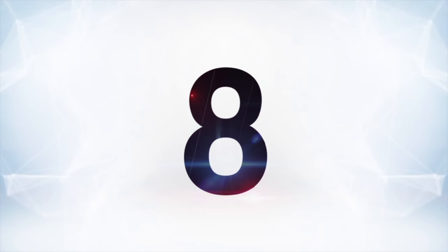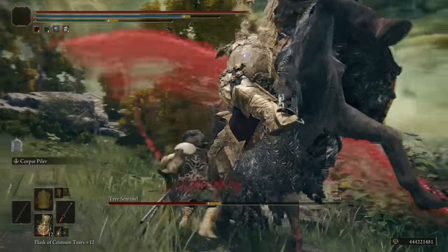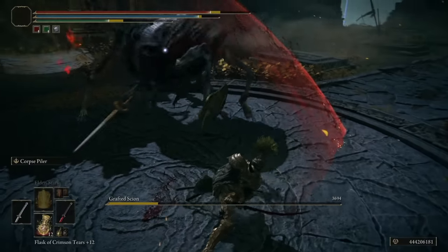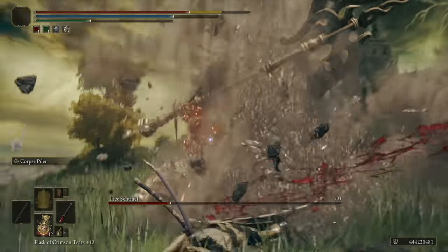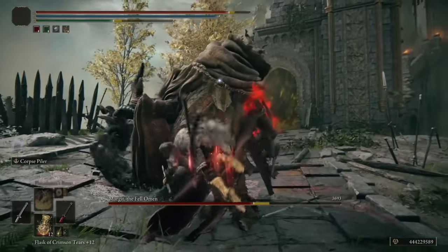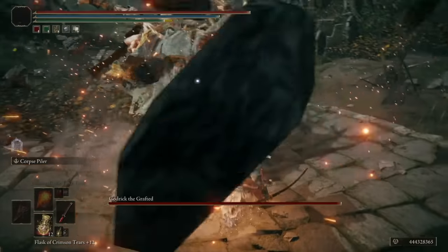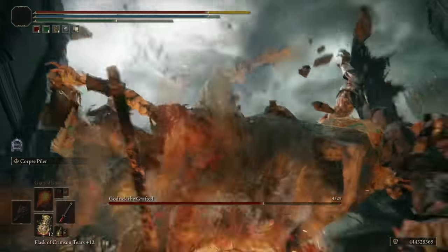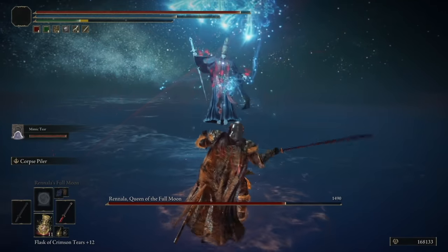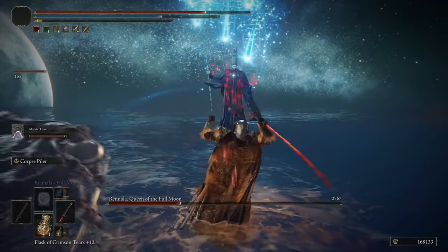At number eight, get revenge on all those frustrating early game bosses. Another fun thing to do is go into New Game Plus and just annihilate some of the early game difficulty spikes like they're nothing — because to you they are now nothing. Kill the Grafted Scion boss that normally just annihilates you in the tutorial with no effort. Beat on the Tree Sentinel relentlessly to make up for all those times he killed you. Even a total difficulty wall like Margit is a chump when you're decked out in heavy armor and wielding maxed out weapons. It's so unfair, it's funny.